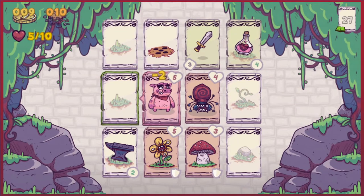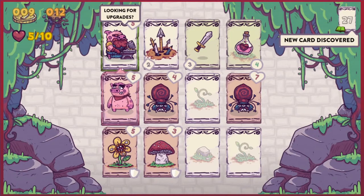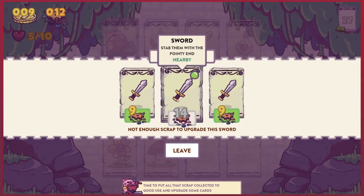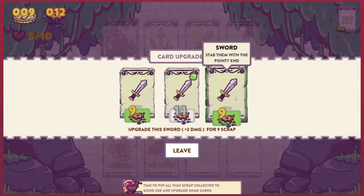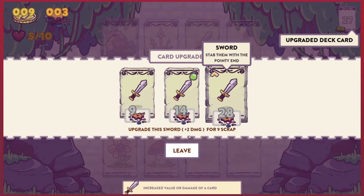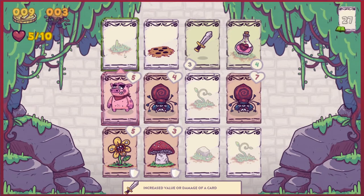I don't know what the scrap's for, but let's have a look — I'm sure it'll be something good. He's looking for upgrades, which we use our scrap for. So that is a sword with plus two damage for nine scrap — or that one, we don't have enough scrap for. Let's buy a sword with regular things. I think that increases the value of all of those cards which are part of our deck, which is quite an interesting way to do it.